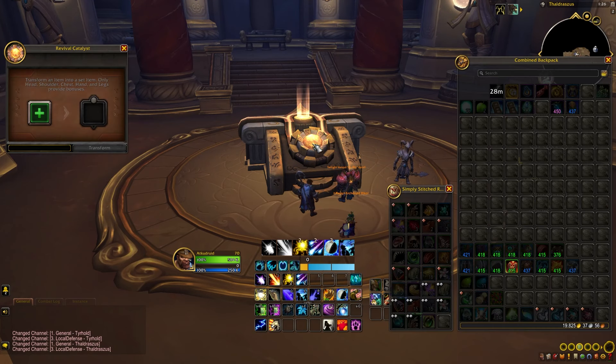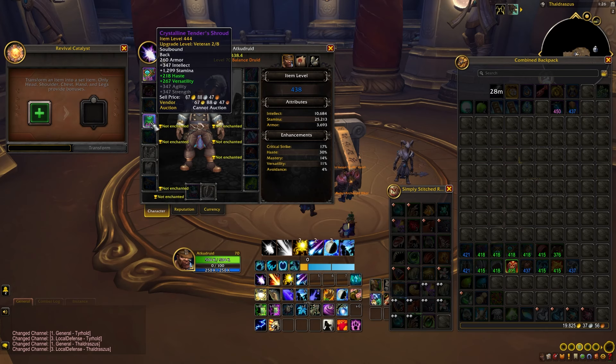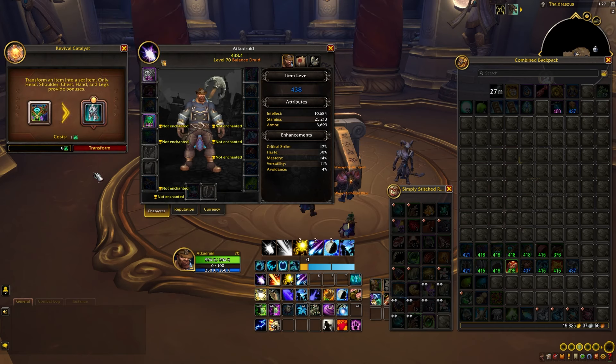All of your characters start with six Revival Catalyst charges, and each character will gain an additional charge with each weekly reset, so this is not something you have to share between your characters. When you activate the Revival Catalyst, you can look in your inventory and character pane to see what items are highlighted that can be converted. Drag the item to the Revival Catalyst and it will show the resulting properties the gear will have if converted to tier. Gear items that count toward tier set bonuses include your helm, shoulders, chest, gloves, and legs. Other gear pieces can be converted to gain the tier set appearance but don't count towards the tier set bonus.